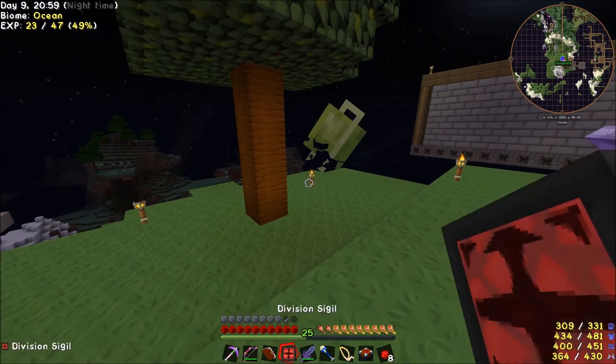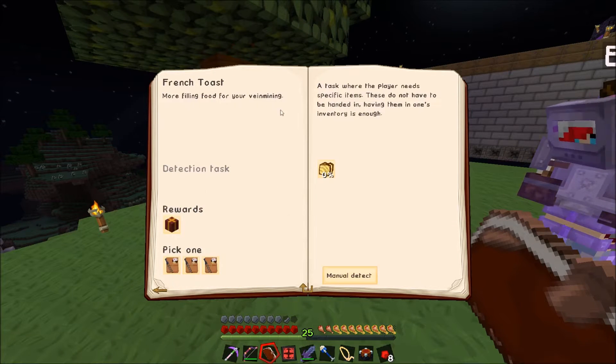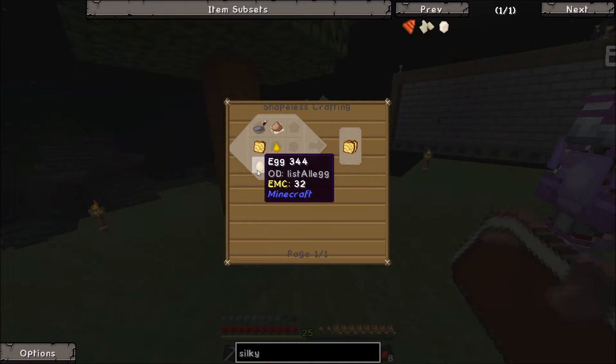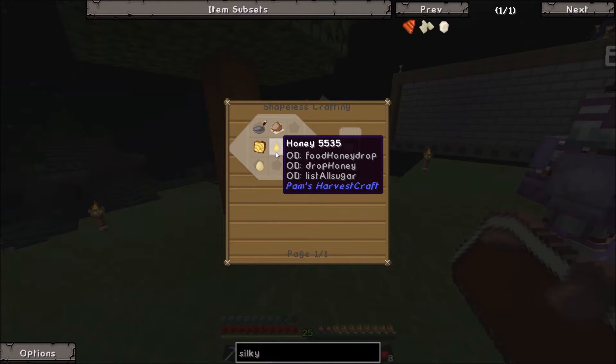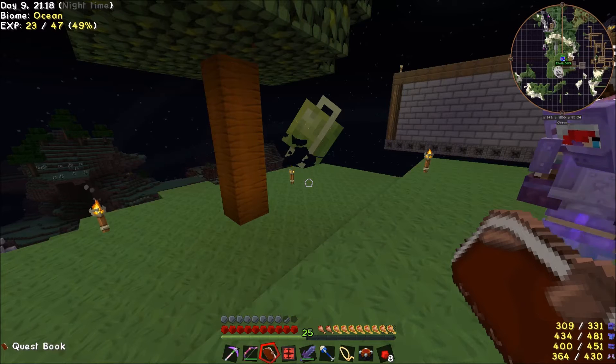I looked through the recipes in the Quest book, and a lot of the ones upcoming require French Toast — cinnamon, honey, toast, and egg, or sugar. So actually we have everything we need for that. We could do that really easily.